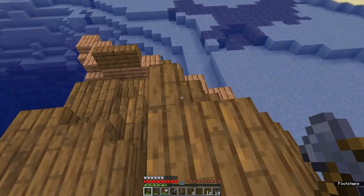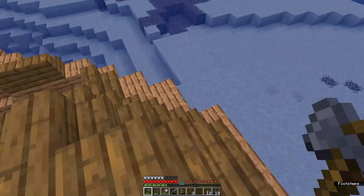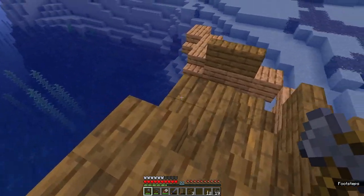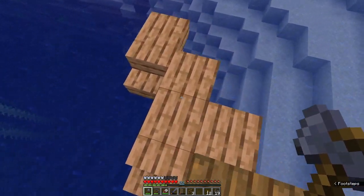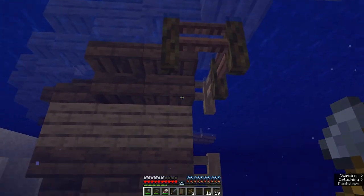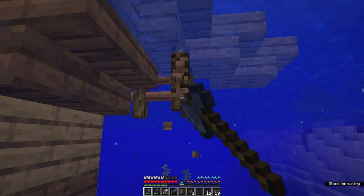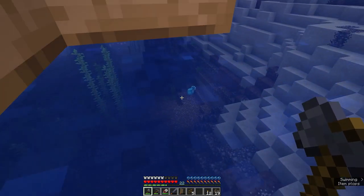The jungle fence ones are almost as if they're like mossy because of the water - that's actually really cool. I never really noticed that. I think that's actually kind of what they were going for. That's actually super cool - a detail I did not know about.